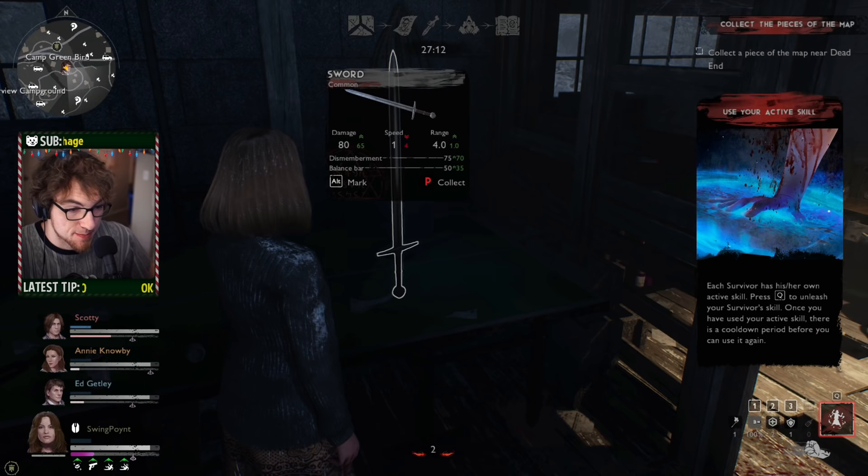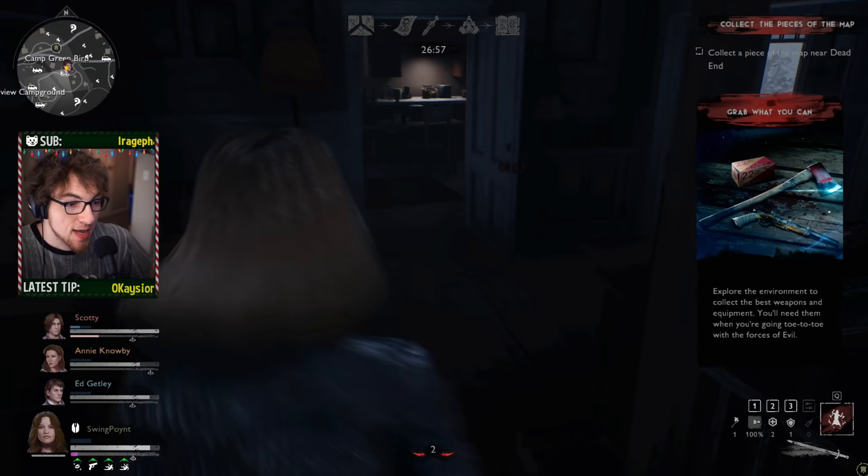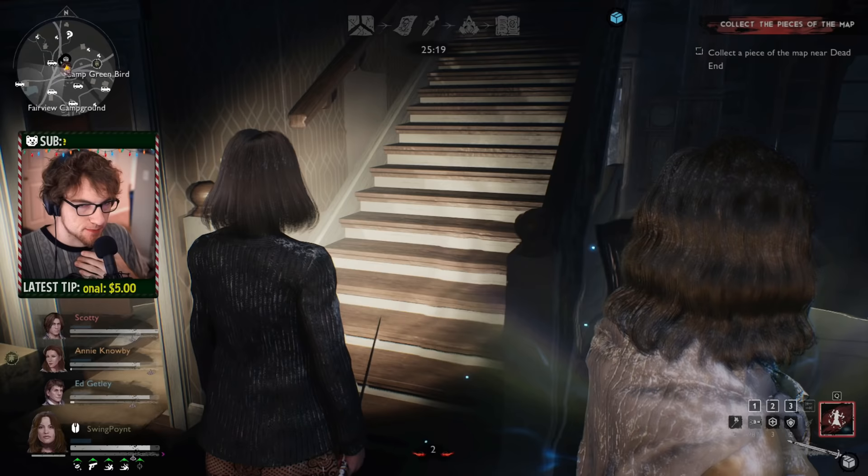Before heading straight to Dead End, you'll want to pick up items in buildings nearby. Going inside, you'll find a ton of stuff — I just found a sword, and there's ammo laying around. Note that ammo will not automatically be picked up until you have a matching weapon. Once you have a handgun, handgun ammo auto-picks up, but you'll have to manually grab shotgun ammo.